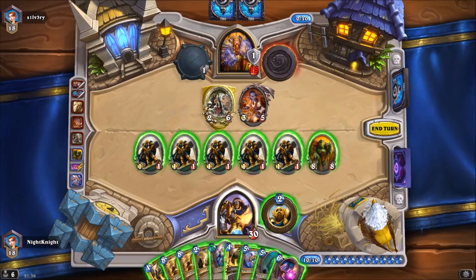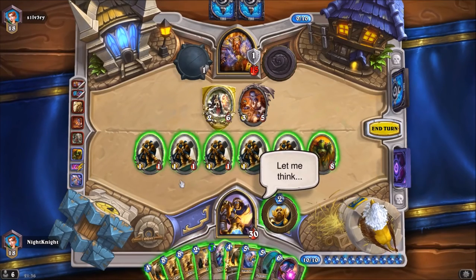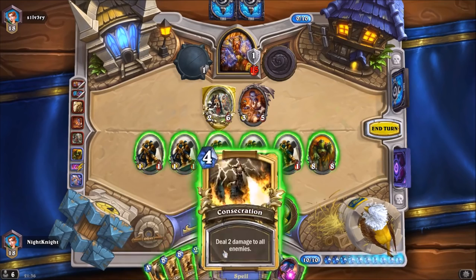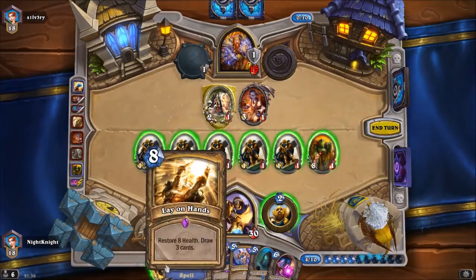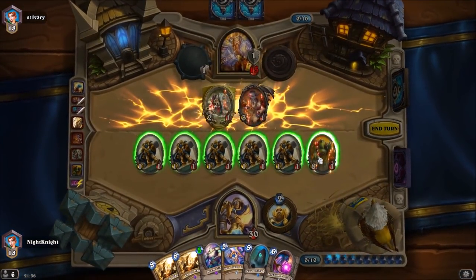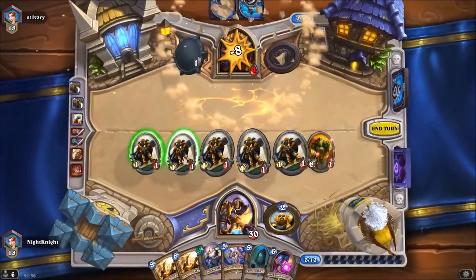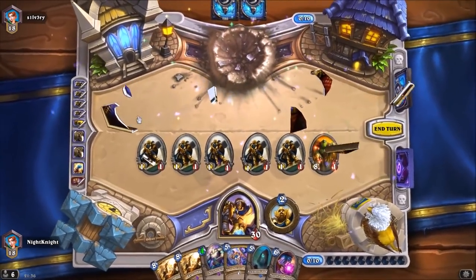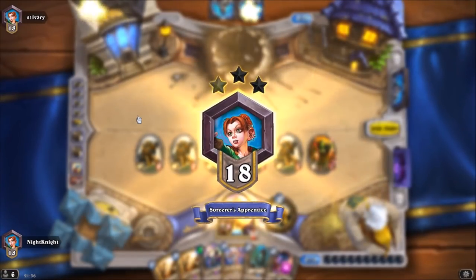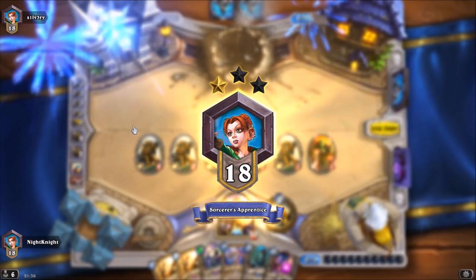Let me recount just to make sure: 13 plus 4 is 17. We use Equality first, then two Consecrations, and then we smash him. And this was the deck - I hope you enjoyed it. Tell me if you like the deck, try it yourself. It's really fun to play and really strong against control. Good luck, guys!